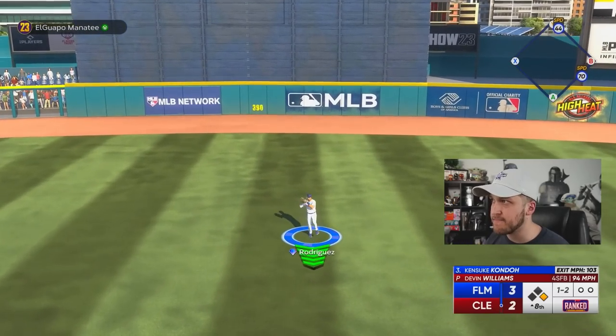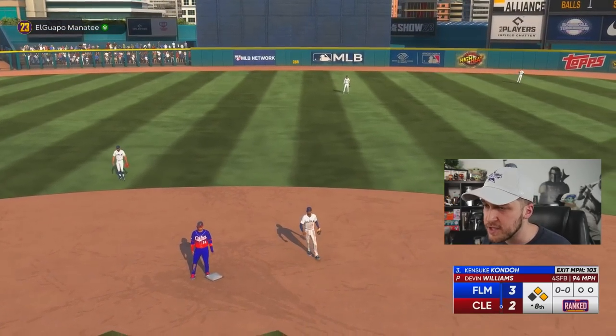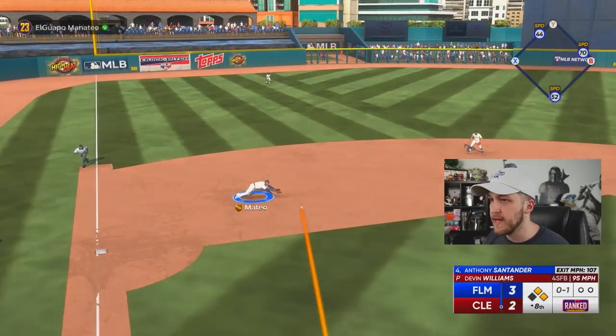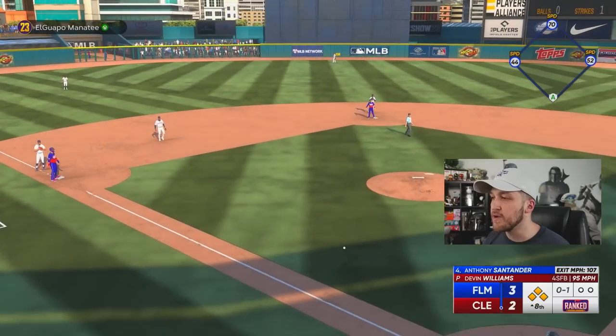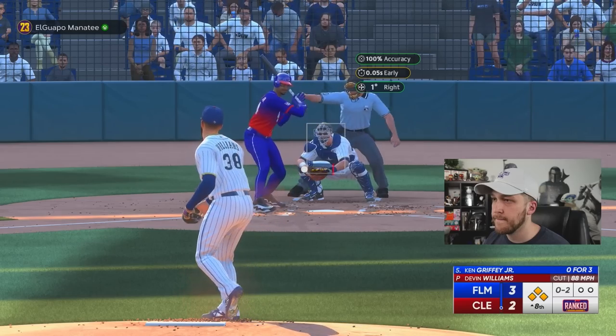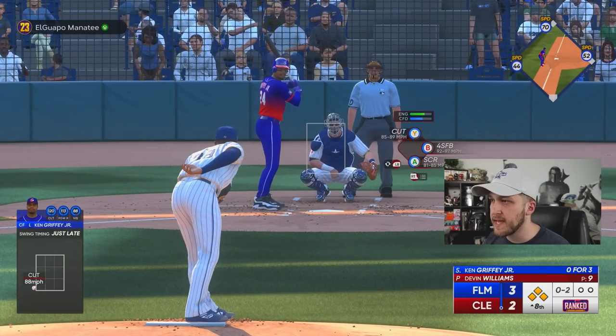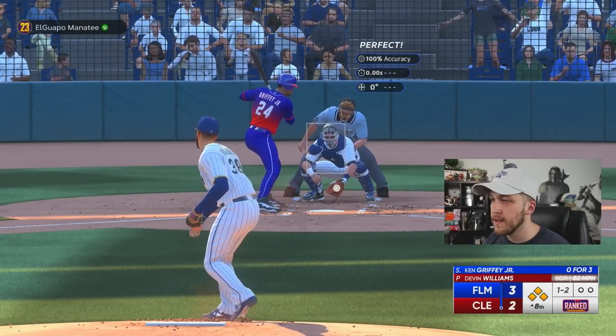Back to back base hits. This is where the game can get completely out of hand and out of reach. That's just an awful pitch. I did get a perfect throw. We have the bases loaded with nobody out — there's no chance I don't give up at least two runs. I've got to throw a screwball, got to have Craig block it. He wanted to swing so bad.